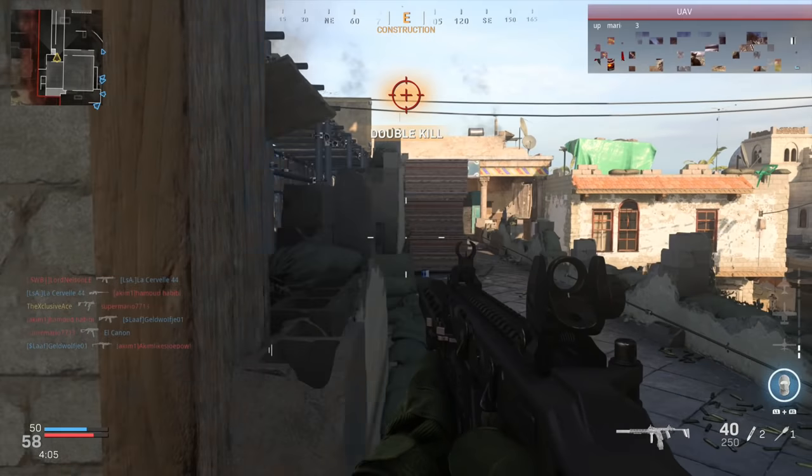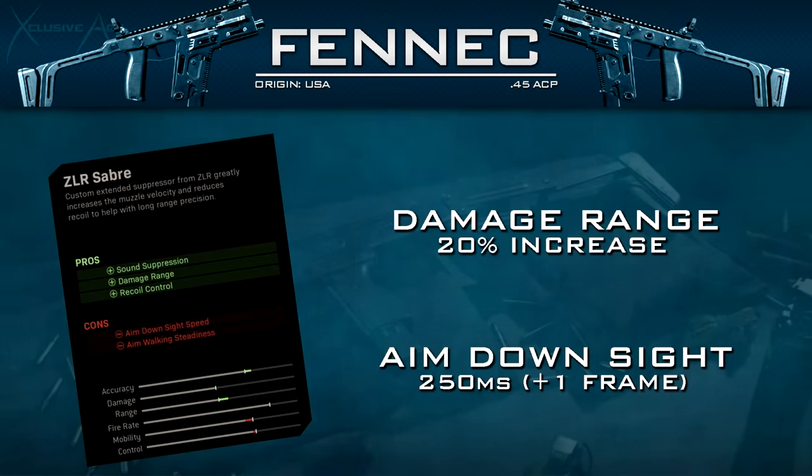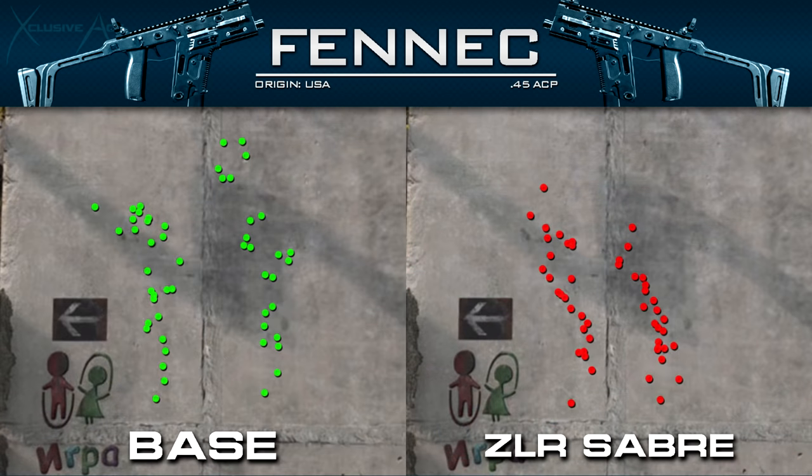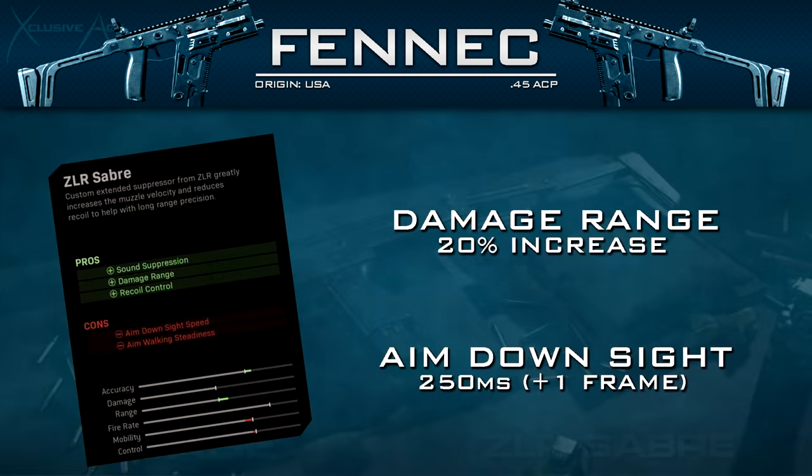The unique ZLR Saber suppressor improves your range by 20%, which is an excellent boost. It also helps with recoil control — as you can see in the side-by-side comparison, there's a noticeable reduction in recoil — and it helps with bullet velocity, which this gun really needs. The downside is it reduces aim down sight speed by one frame at 60fps, giving a new ADS time of 250 milliseconds, and it hurts aim walking steadiness slightly. Since you'll be using this gun up close anyway, I highly recommend this suppressor.